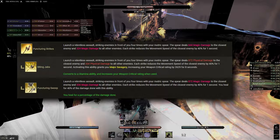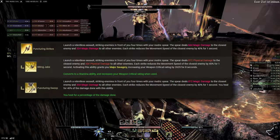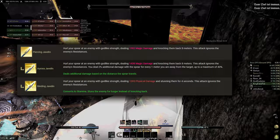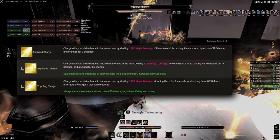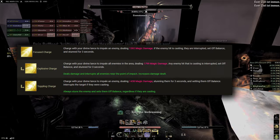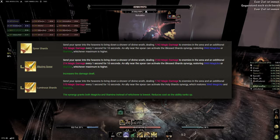Puncturing Strikes — for Magicka builds, Puncturing Sweeps — is a strong and highly versatile direct damage ability. Damage focused builds that can use a spammable usually should be using this one. Piercing Javelin has no real use in PvE as it is primarily a hard CC ability, which doesn't work on stronger PvE enemies anyway. Focus Charge is a simple gap closer and can be used in very specific tactics, for example Charge Kiting or Xilzo in Rockgrove. While both morphs offer different benefits, it really doesn't matter for this niche application.